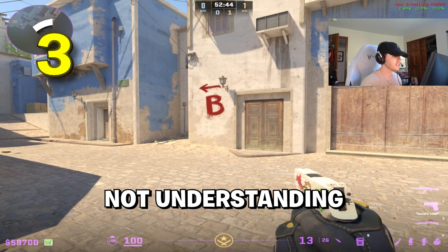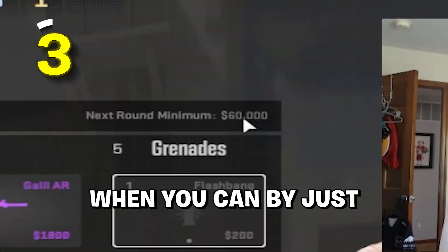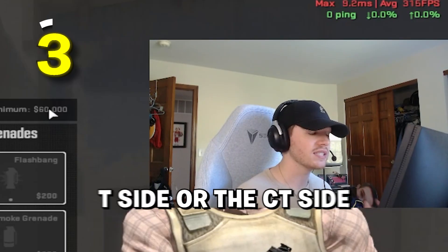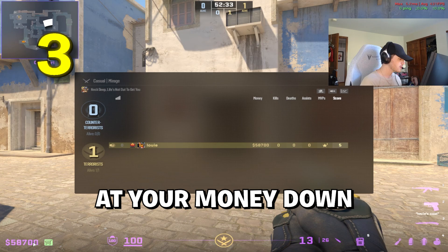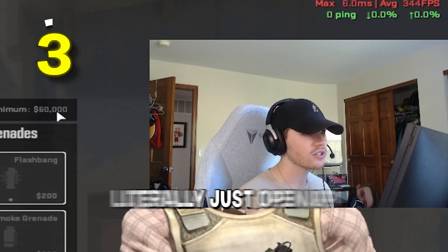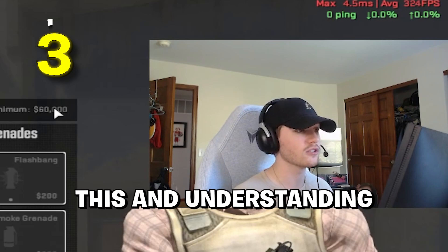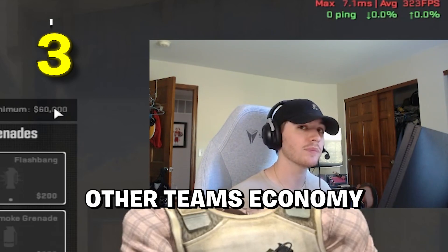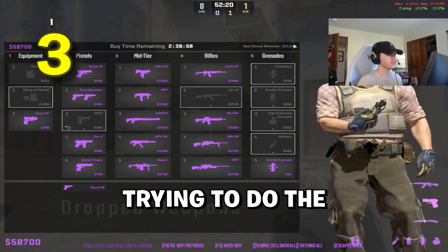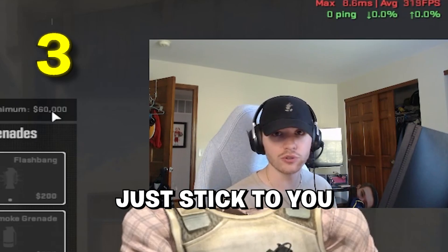I see a lot of people not understanding when to force, or maybe they force too much. But it's very easy to keep track when you can just see how much money you have next round, whether you're on the T side or CT side. You no longer have to sit there and calculate it. You can literally just open up your buy menu at the start of the round. And once you really start doing this and understanding it, you're going to understand the economy — and also the other team's economy — because you'll get used to how everything works and it will just stick to you.